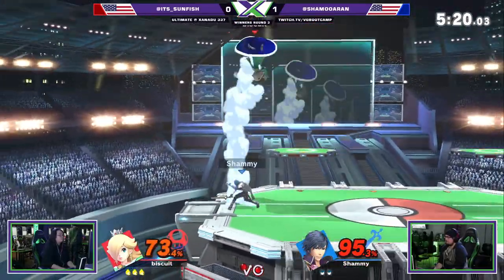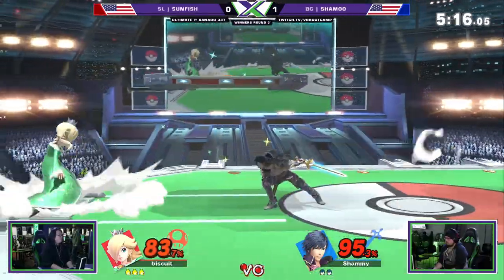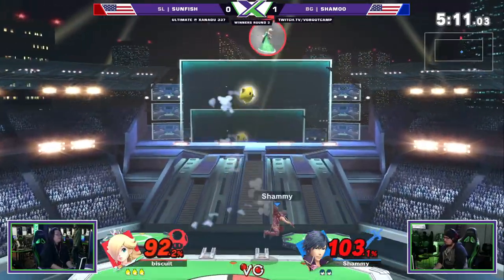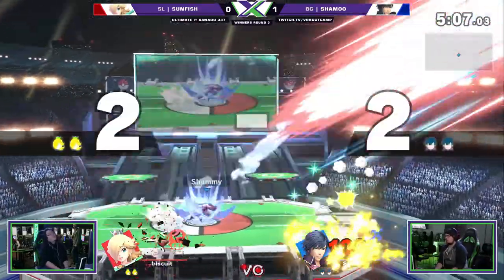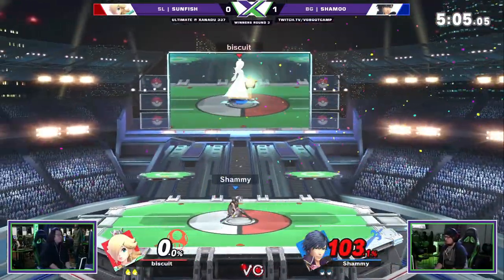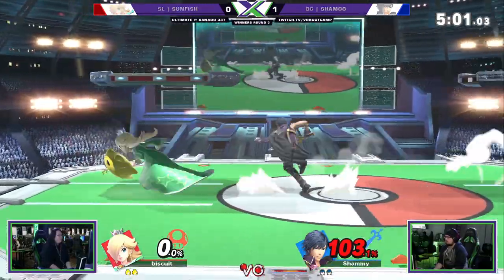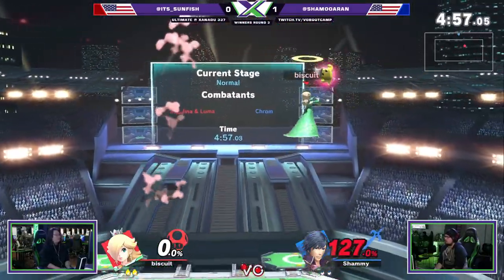Luma's gone again but he's still a whole stock up. He's just gotta play a bit safely. Nice air dodge away. He's just waiting for Shamu to land on him. It's about eight... nine... eight seconds. That's a force match. Gonna kill Rosalina from across the stage. He just needs a good edge guard, just get primed to the off stage, and then easy pickings.